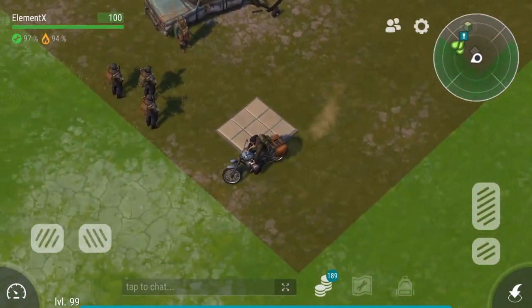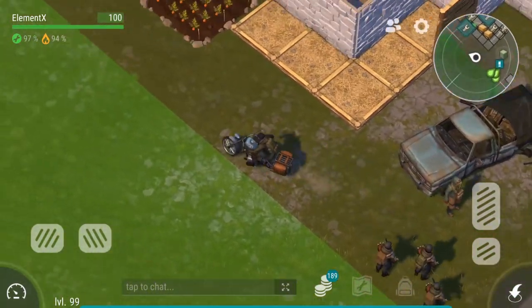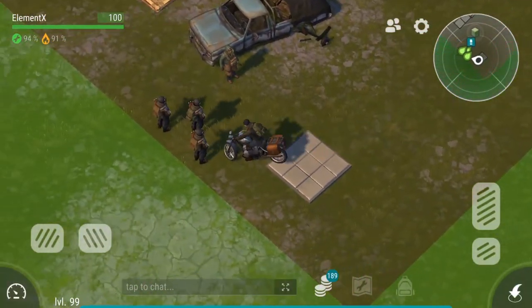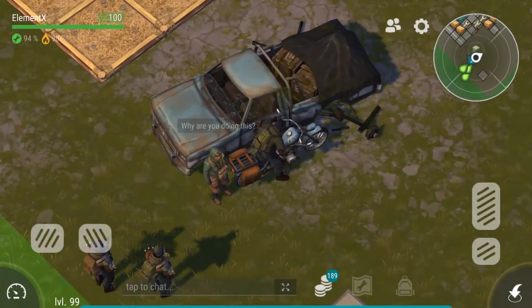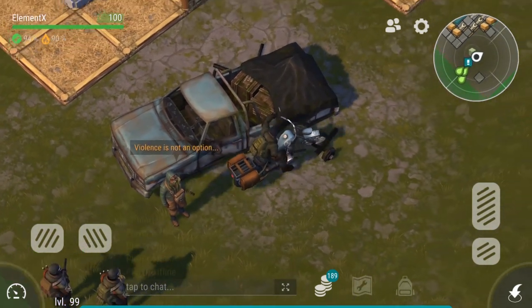Look at this — you can drive around the base with a chopper! I've been waiting for this since forever. You can do something really stupid too — I'm gonna try to hit the raiders. Look, you can move the raiders like this! The healer's in the way — why are you doing this? Because I hate you. Violence is not an option!